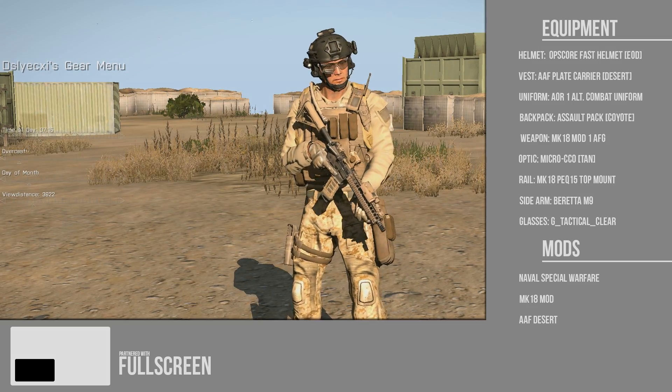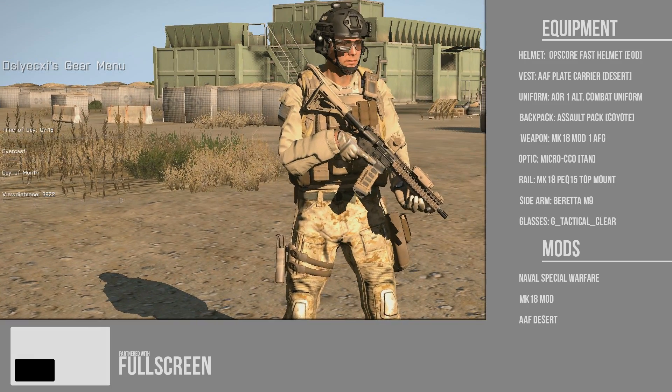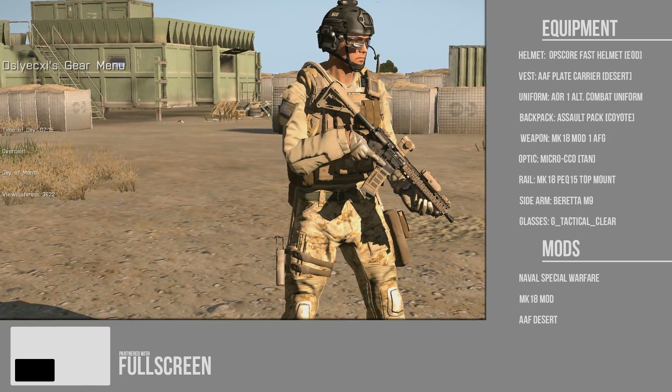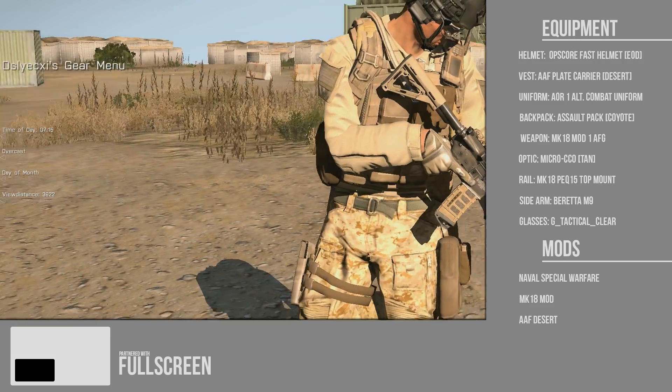The weapon is the Mark 18 Mod 1 AFG. It's got a micro CCO tan optic on it and a PEK box on the top. For a sidearm, he does have a Beretta M9. The face is just generic, and for the glasses I put a tactical clear. For the helmet, I put an optical fast helmet EOD. This is my loadout for DEVGRU.